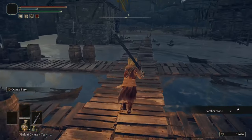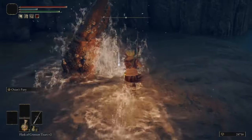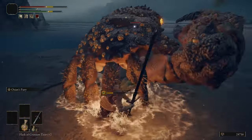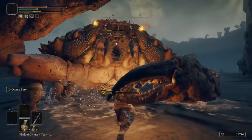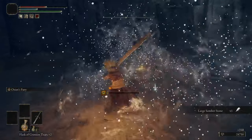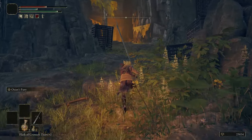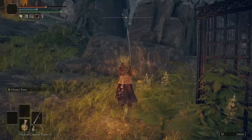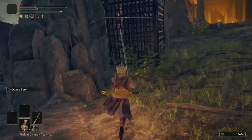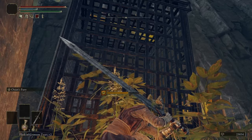Somberstones seem to be the general reward in this area. And a crab — a frenzied crab. Large somberstone, that's good. I don't like you guys creeping up on me. What am I getting frenzied from? It's like the frenzied Eye of Sauron.